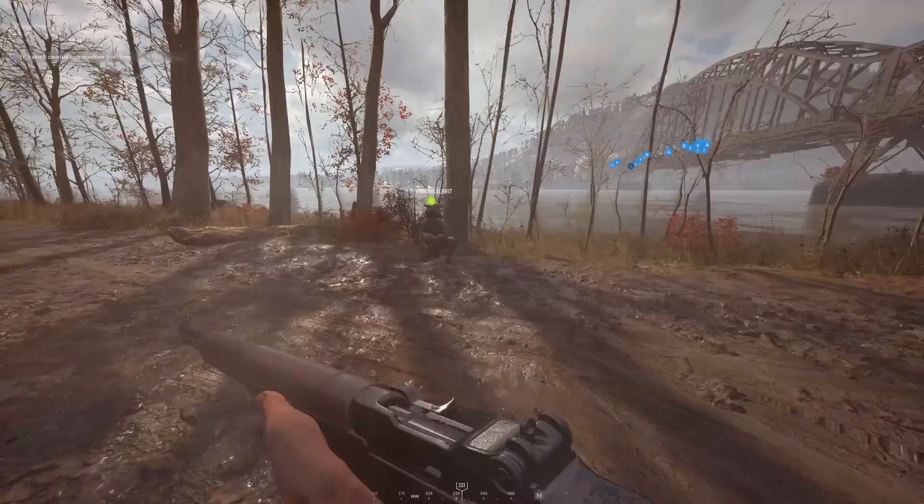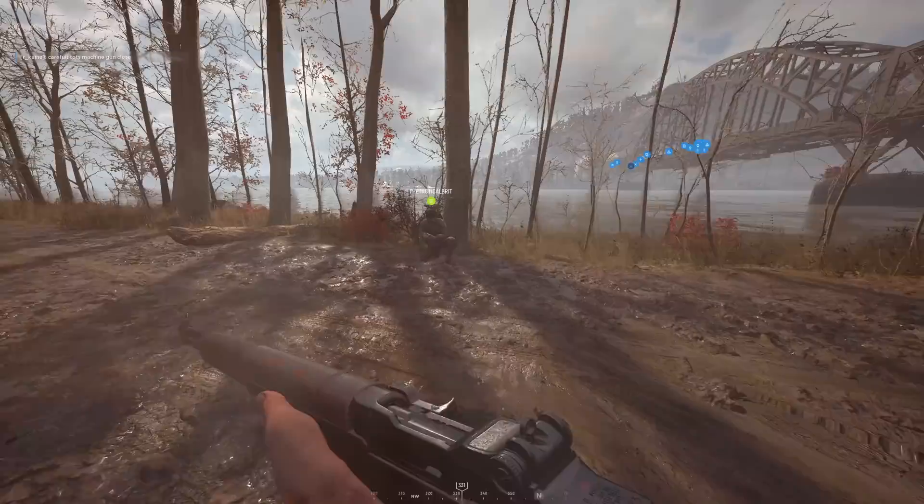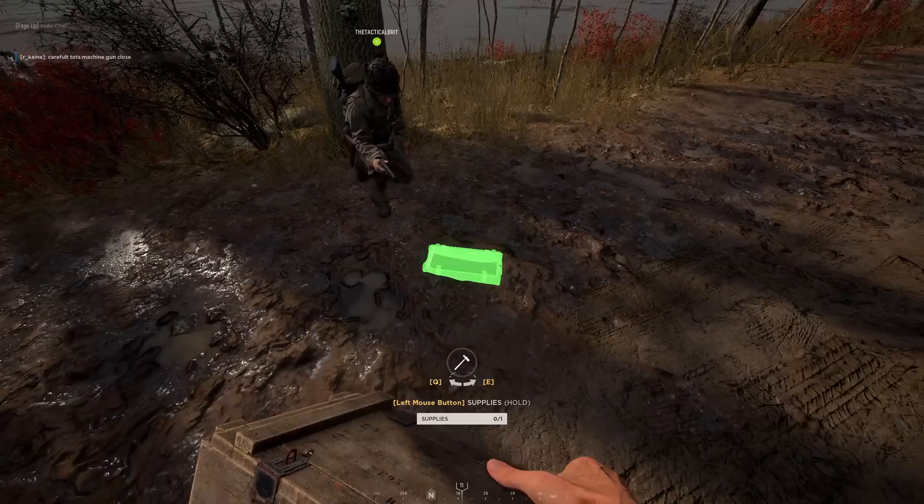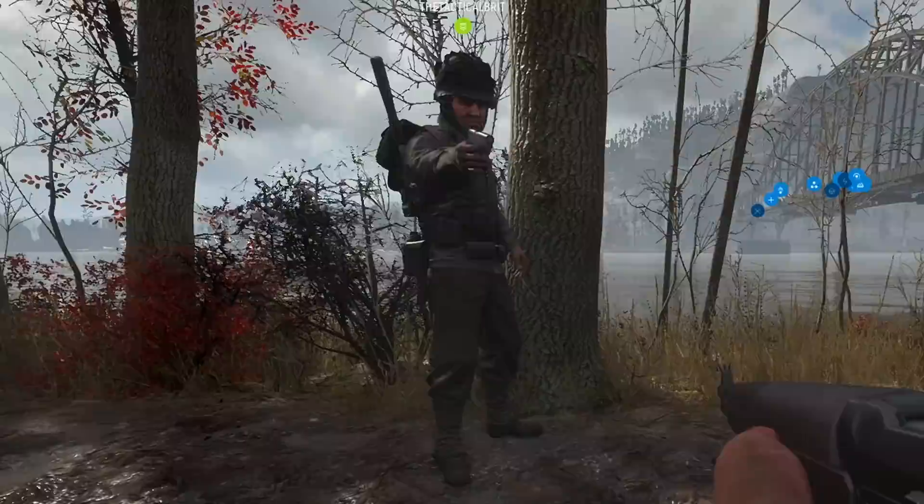Oh, we captured the bridge. Yeah, we have the bridge, which is the important thing. Right, I need you to go to your little wheel and pull out your supplies. Here we go. Now pop those down, let them go on the floor. There you go. I'm now going to shoot you in the head. Ah! It's okay, I've been shot myself.